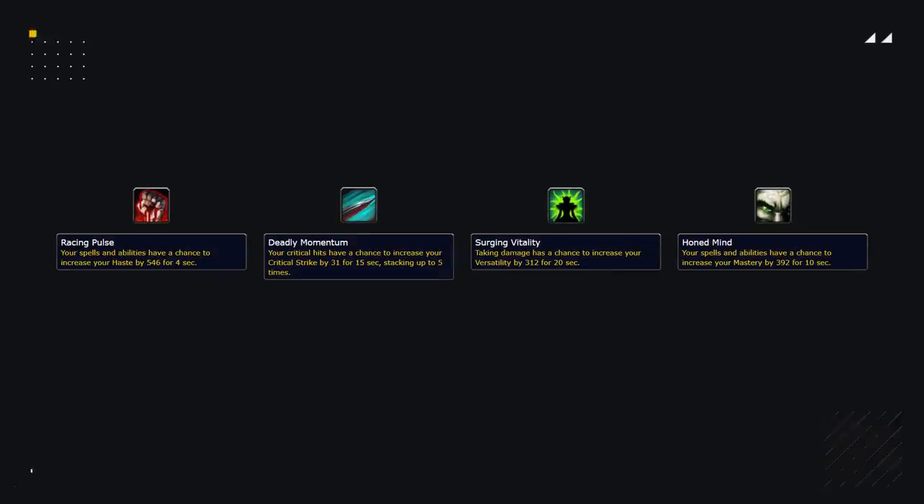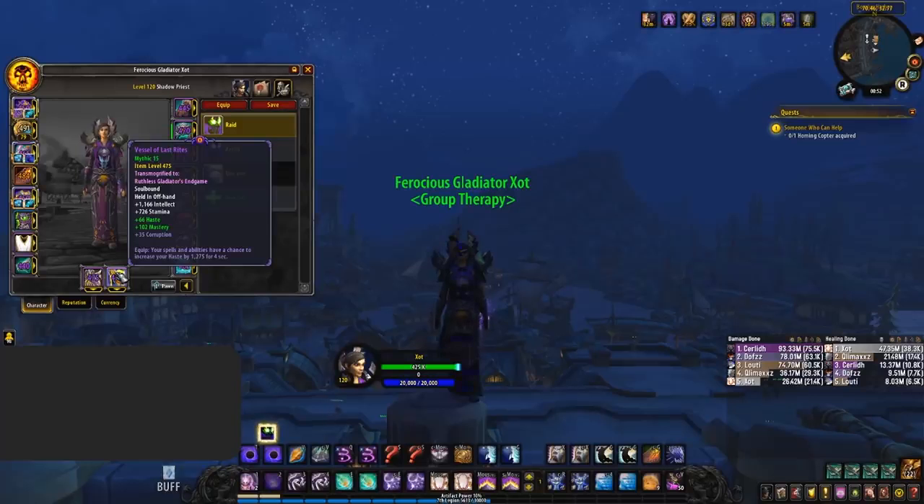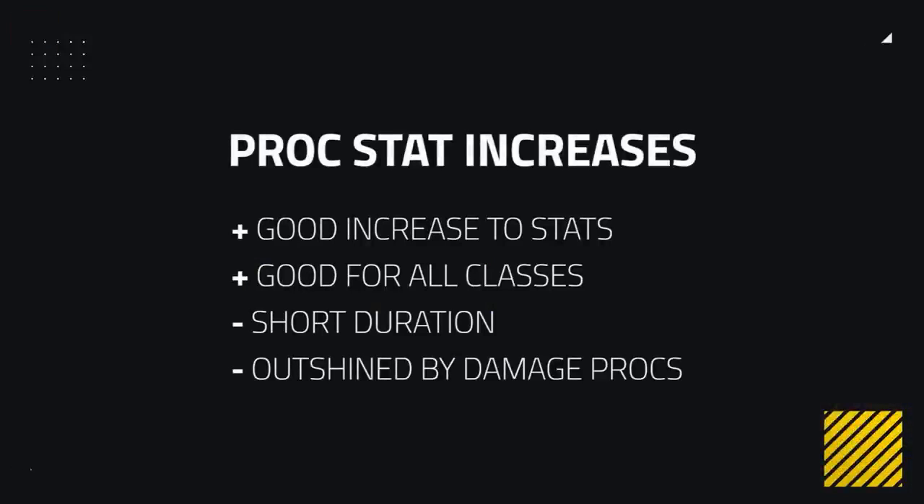Our last corruption making it onto this tier list is the proc stat increases. Similar to the percent stat increases, this again comes in versatility, critical strike, mastery, and haste, ranging from 15 to 35 corruption in varying lengths and amounts. Overall this is just a lot weaker than the passive stat increases, but again if it's the correct stat this isn't bad by any means — it's more so just overshadowed by the stronger damage procs on the list.